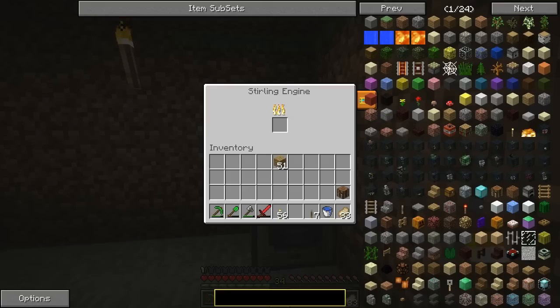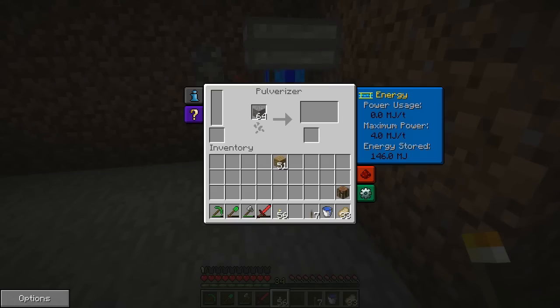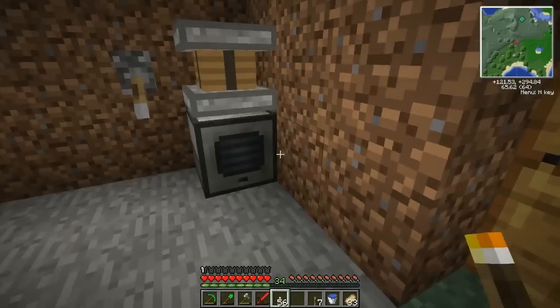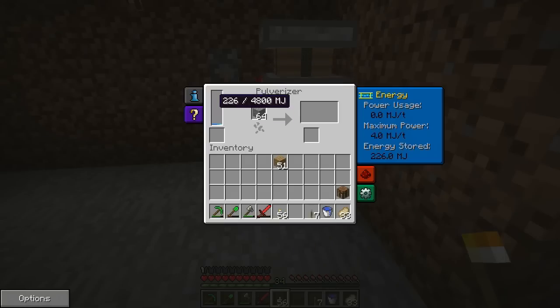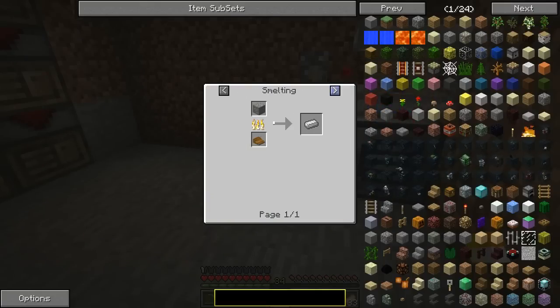That's going to take a little while. This is the pulverizer — it's essentially doubling my ores. I suppose I can afford to give it things. I wonder how much it takes to do one ore. Actually, I think I can figure that out.